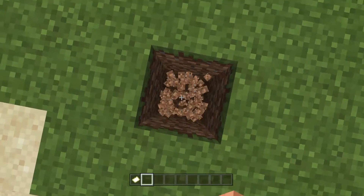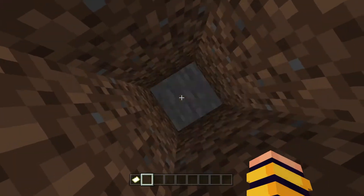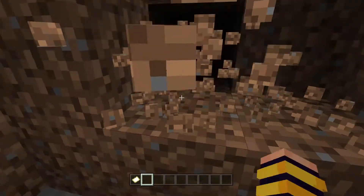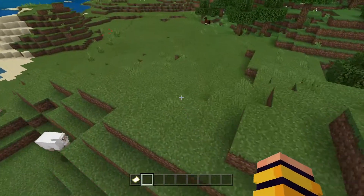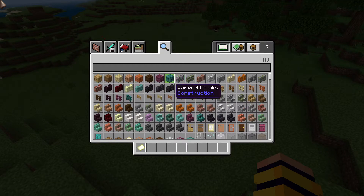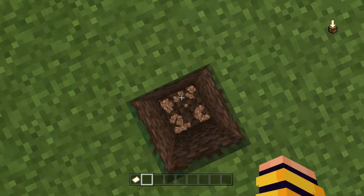I do recommend finding a place that won't be suspicious — like if you have a secret base or something. But for this tutorial, I'll just build a very, very suspicious door, since I need to make this video a little bit quick.